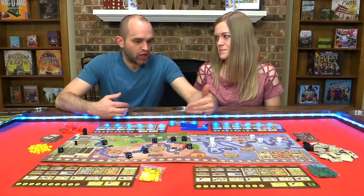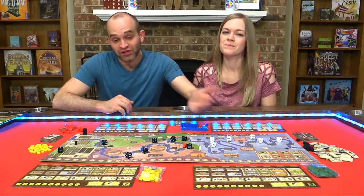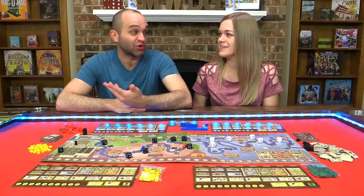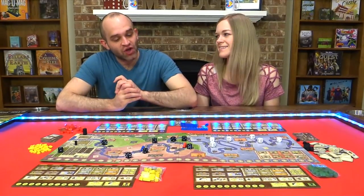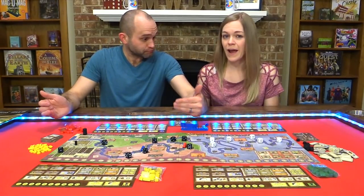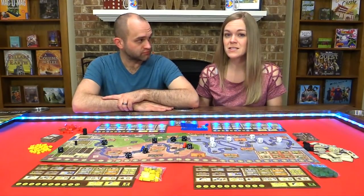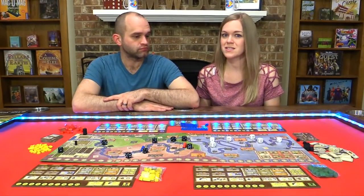The idea is you are a ship on the Ruhr, collecting coal and delivering it. When you deliver it, you get gold — and gold is points. So that's the core of the game: picking up coal and delivering it. But there's also resource management, allocation, knowing when and what to purchase, what to upgrade, and some action selection in there too.